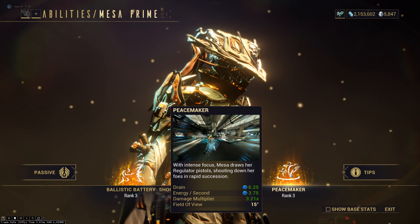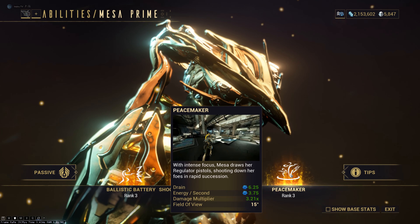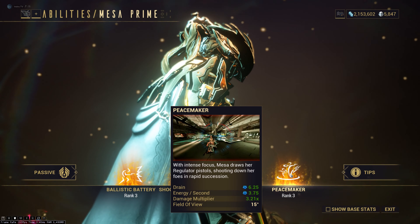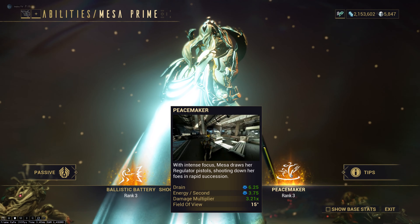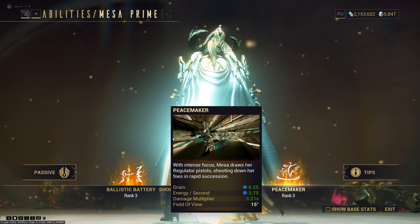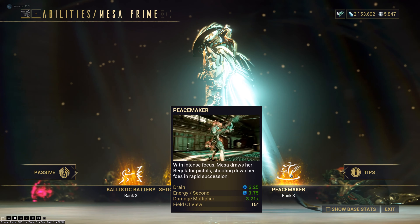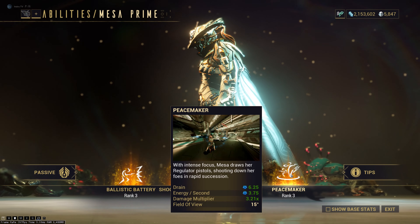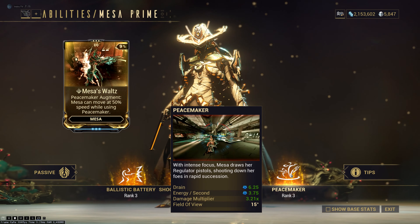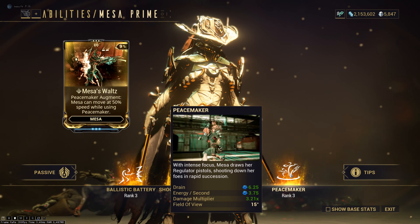Her fourth ability is Peacemaker. This ability is why Mesa is so damn good — it destroys everything. Peacemaker puts Mesa into intense focus: she draws her Regulator pistols, shooting down her foes in rapid succession. That means you just need to hold left click and turn around with your mouse, and you kill everything you encounter. Peacemaker is a drain ability, which is why you need a lot of duration and efficiency. More strength gives you more damage too. This is why Mesa's mods will be duration, strength, and efficiency. The augment mod is called Mesa's Waltz — this mod is nice, you can move at 50% speed while using Peacemaker.